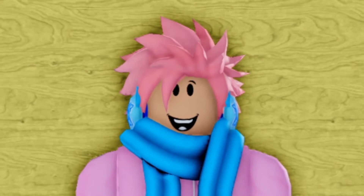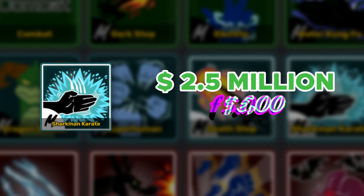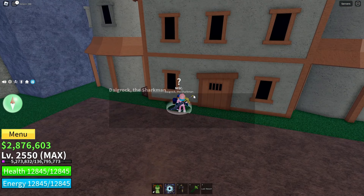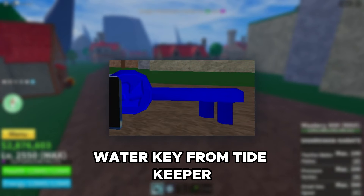Just like the previous fighting styles, you can upgrade Water Kung Fu to Sharkman Karate, which costs a total of 2.5 million belly as well as 5,000 fragments. It does have a specific quest: you have to head over to an NPC called Dire Rock the Sharkman, who's located at the Forgotten Island, and then give him a Water Key, which you can get by defeating a Tidekeeper.